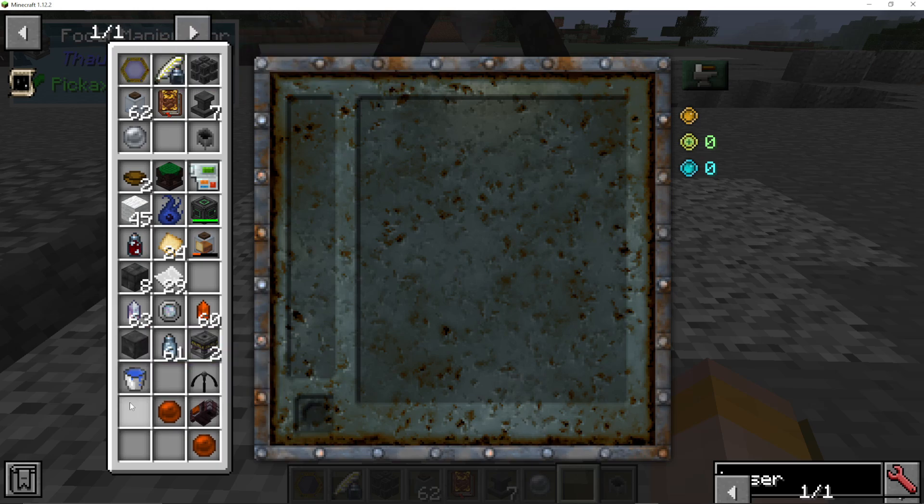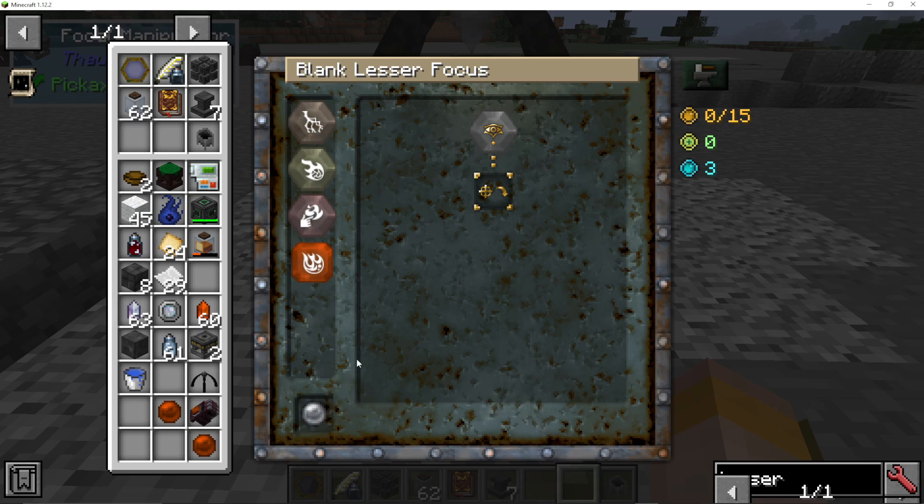Your inventory is put on the left. I can take my blank lesser focus and place it into the slot down here on the left. This is then asking what you want to do with the lesser focus. The 'I' represents you, the caster — that's where we're starting. On the right-hand side we have the complexity at 0 out of 15, experience cost — sometimes it will cost you experience — and the Viz cost from the local surrounding area.